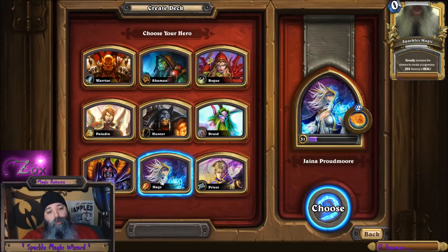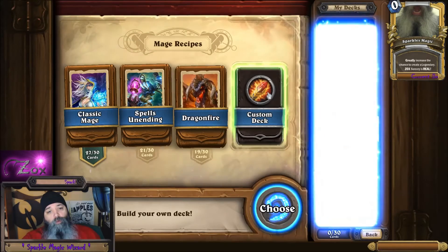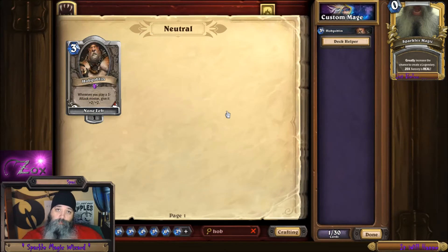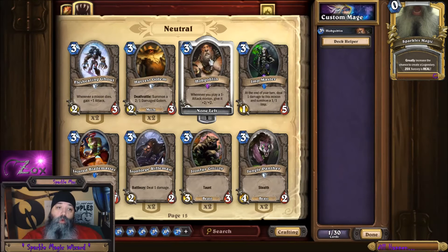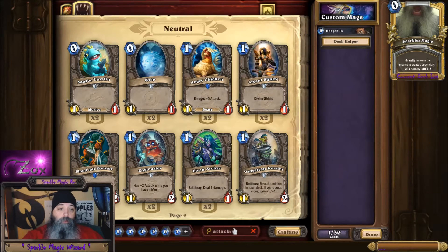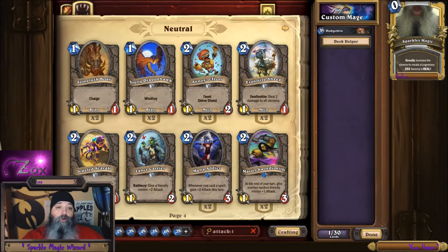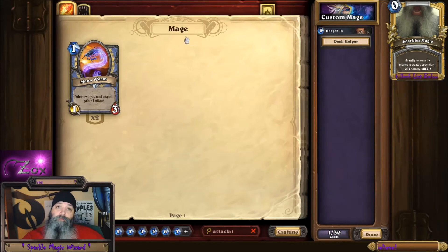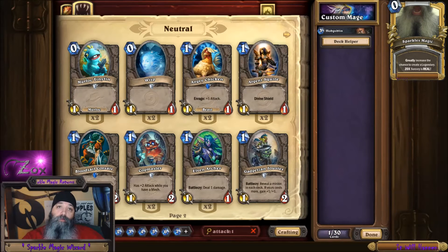Let's say we're going to make a custom mage deck. We're going to put a hobgoblin in there — whenever you play a one attack minion, give it +2/+2. Instead of going through every single page and finding ones that you think are one attack without having them all memorized, you can just type attack colon one, hit enter, and now all minions that you have that have one attack show up. So that way you can make your hobgoblin deck.